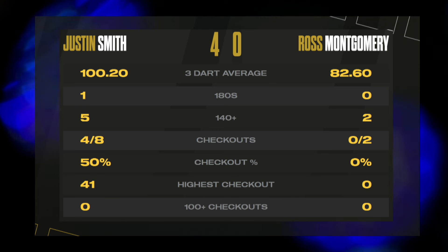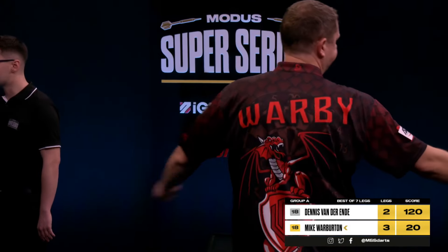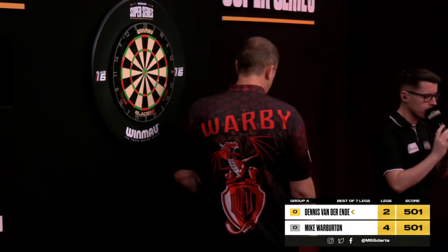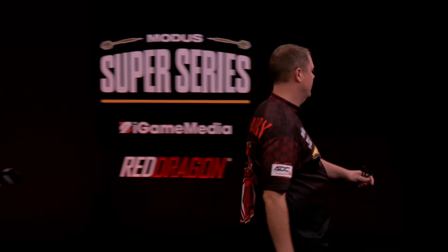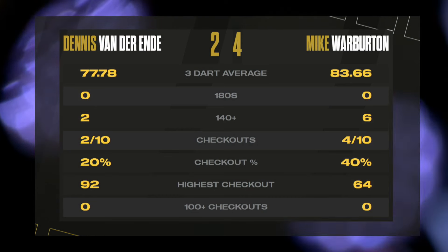So the top four all now have two points — we did think it might start to go this way. Mike Warburton is looking to build on his win over Smith earlier when he takes on Dennis van der Ende. Mike Warburton comes back for double 20 for the match and makes no mistake whatsoever, opening up his Group A campaign with two wins on the bounce. Warburton with a business-like 83.66, four from ten on his doubles — it's all about putting those two points on that Group A table for Mike Warburton.